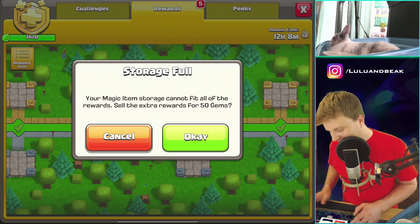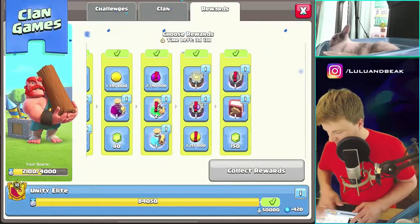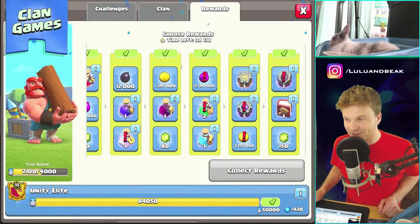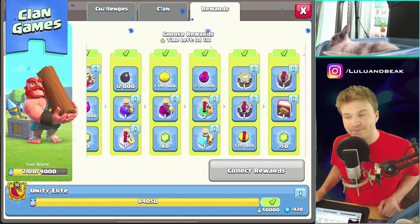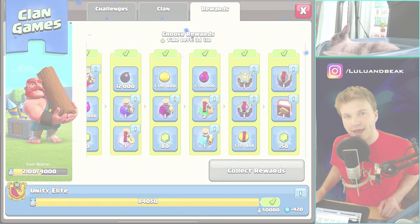Because look, you click on this and we've already got one, so we've gotta spend it. Same with the elixir — we've gotta spend it. And same with the dark — look in here, gotta spend it. And dude, look at the other options besides the rune of dark: you can get 150 gems. You've gotta be joking me — can you just slap me in the face instead of giving me 150 gems?